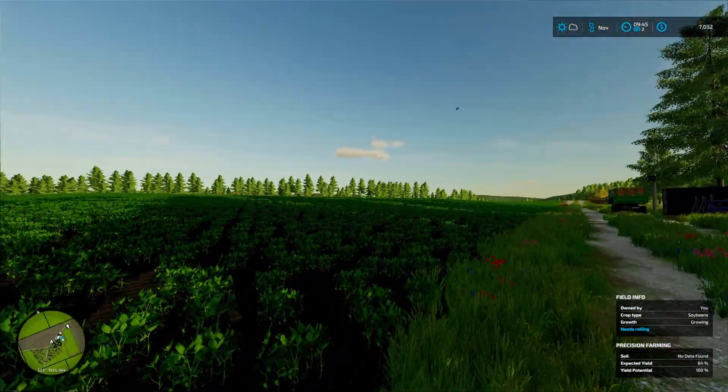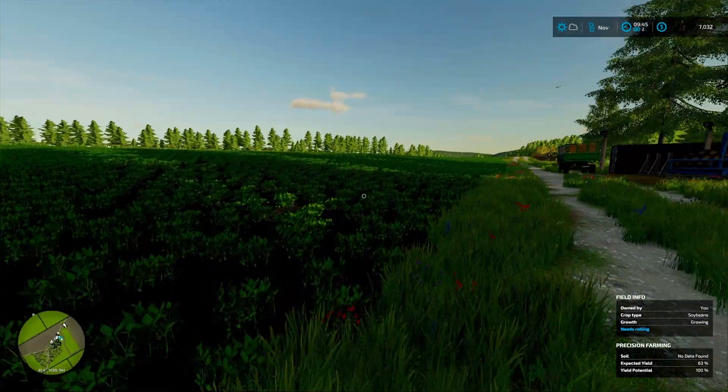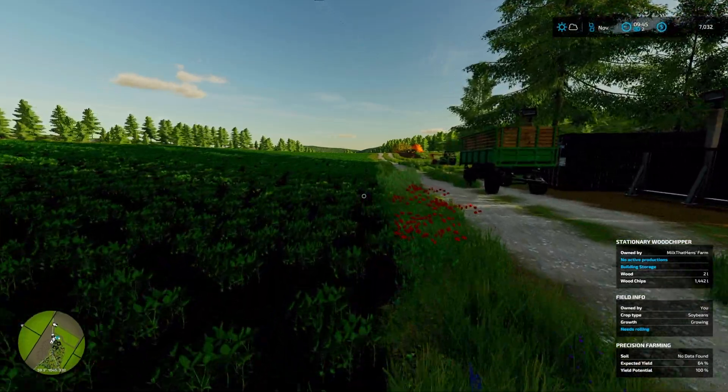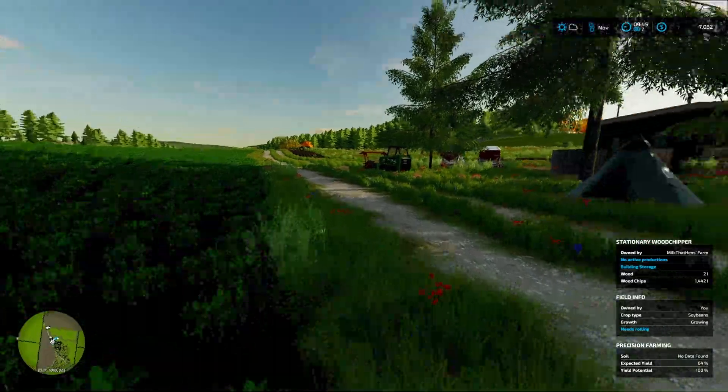Anyway, back to Farming Simulator. This field — all planted up, soybeans are growing. It needs rolling, which will take my expected yield up to about 64%. Most of it says 63-64, so I can live with that.